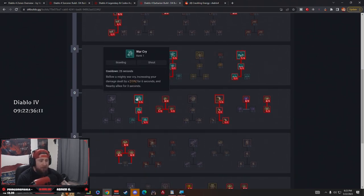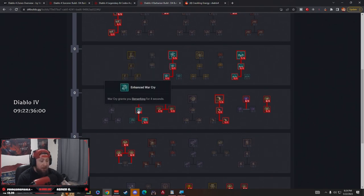Challenging Shout gives us 20% max life for damage reduction — we're super tanky. While active we gain 3 fury every time we take damage. Since we're Whirlwinding up close enemies will hit us, so we gain more fury and can constantly Whirlwind non-stop. Then we grab War Cry, which is the main shout in this build. Enhanced War Cry makes us Berserk for 4 seconds when we use it.